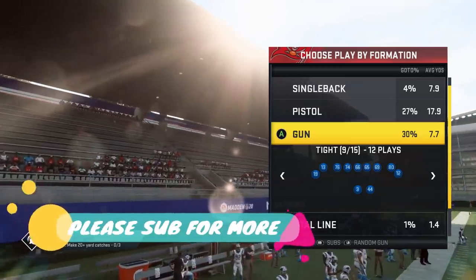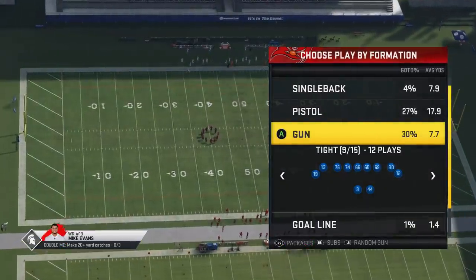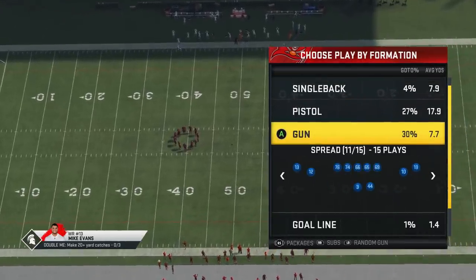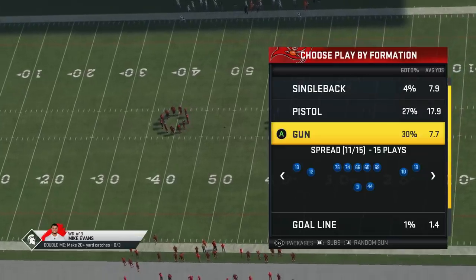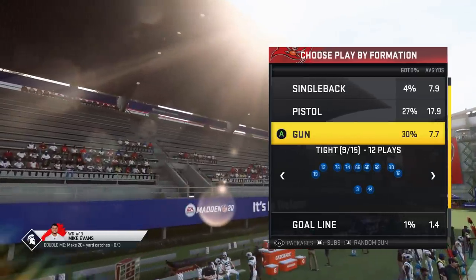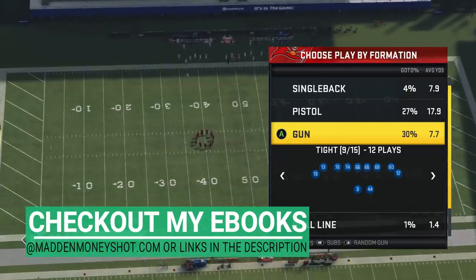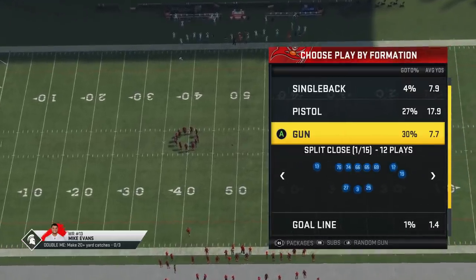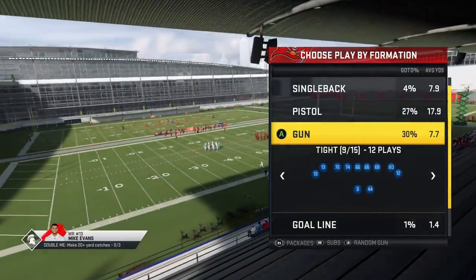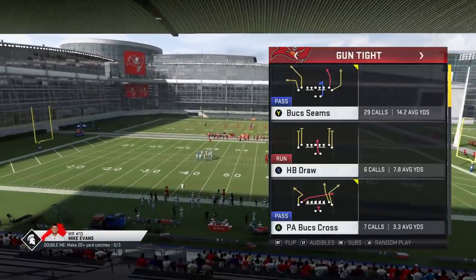Welcome back YouTubers and Madden fans, this is Madden Money Shot, sniffing out the Madden cheese as always. Got some plays for you today out of the Buccaneers playbook. I put out the full breakdown of this playbook a week or so ago, and this along with the Broncos and the Panthers are some of my favorite playbooks I've been pushing all year. As a passing playbook, Buccaneers are definitely top 5, and it's all about the gun tight formation. It also has a really popular split close formation that a lot of people use — if you want to see me cover that next, hit the like button and let me know in the comments. But today's video is going to be about the gun tight.